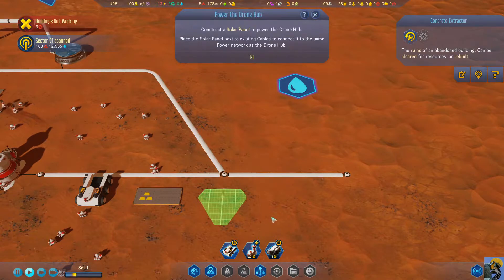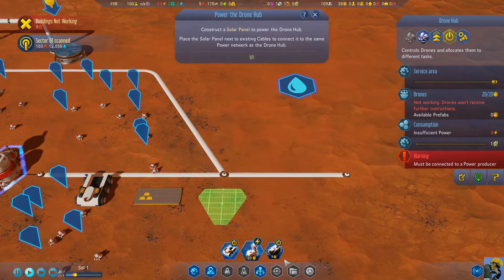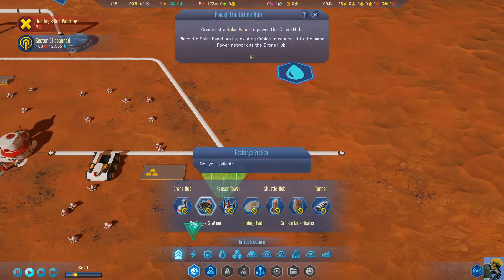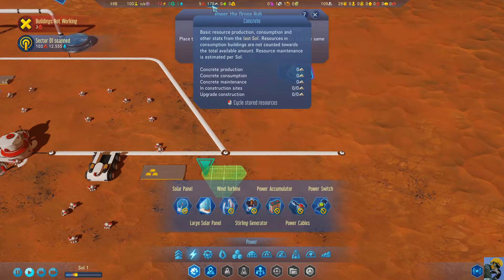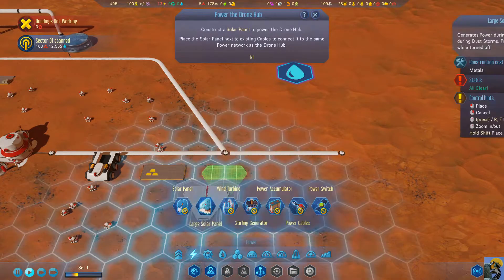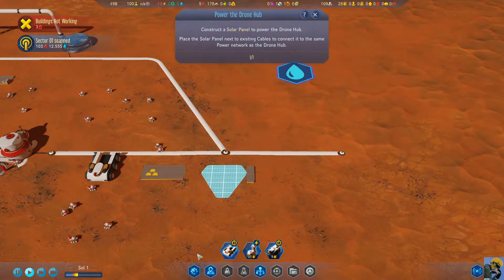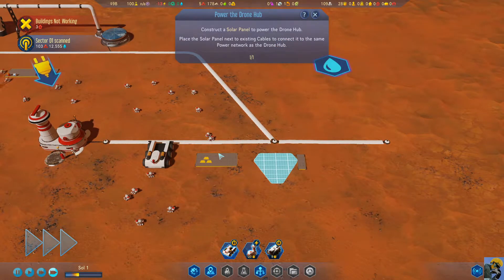I'm going to click on power. Oh, that's drone hub — those are my drones, wrong thing. Build menu. Build power — large solar panel. It costs three bars and takes one bar to maintain, and it produces five electricity. Metals, concrete, and machine parts. So we're going to build this and line it up, then speed up the game so the drones will come over and get it.